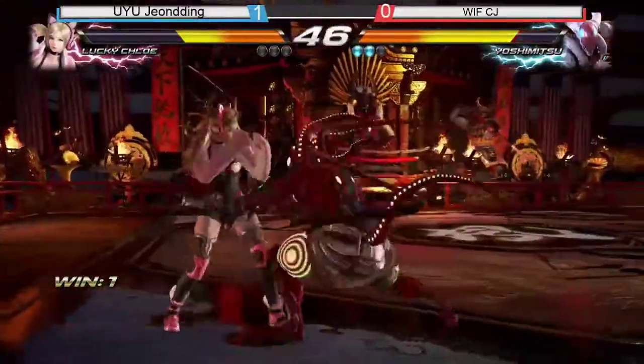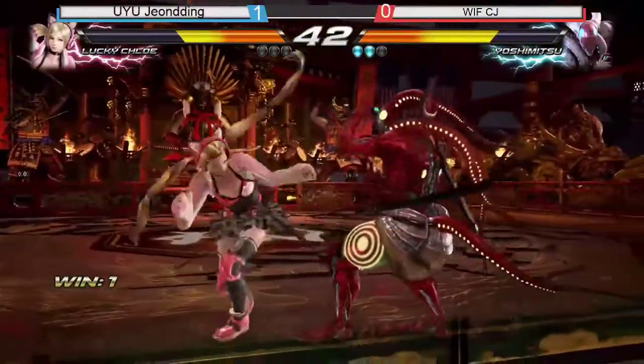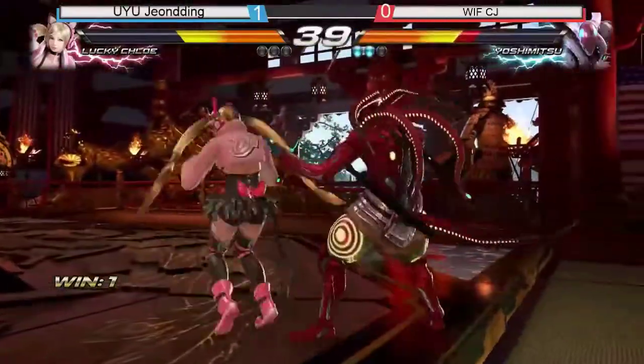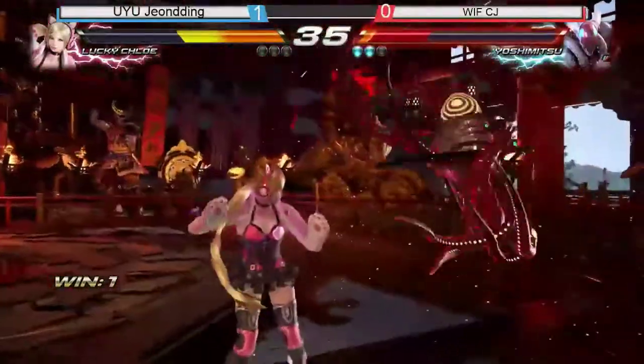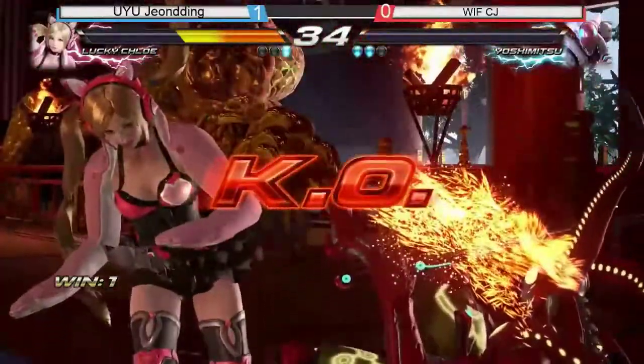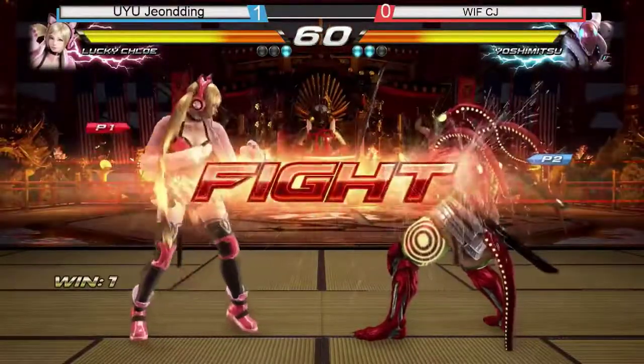Highly underrated in my eyes — Lucky Chloe. When she gets going, holy shit, she can dish out so much damage. Like the theme of this match is whether or not CJ can manage to escape the wall pressure. Another one — is it going to be a comeback? Another comeback.